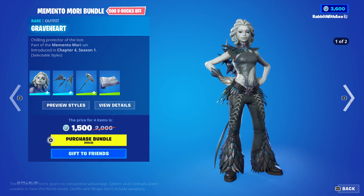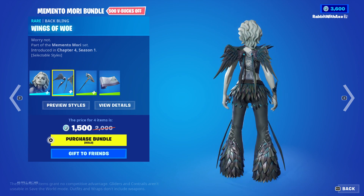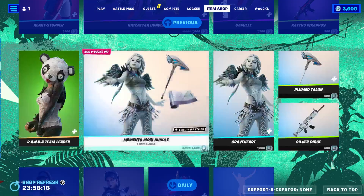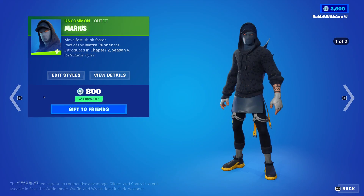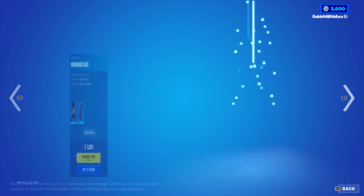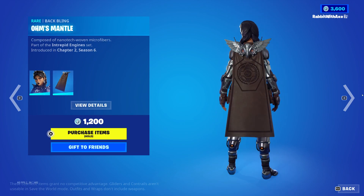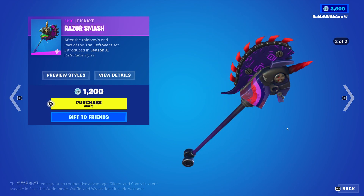The Memento Mori bundle with Grave Heart — her alternate style makes her more silver. The back bling is Wings of Woe, which also has a matching style. The Plumed Talon has a style too — lovely. And the Silver Dirge wrap. That's everything for that section. Marius is back with both a black and white style. Scrub Knight Jewels is another great skin with Ohm's Mantle — not my aesthetic personally but still very cool. Razor Smash has a dark version.